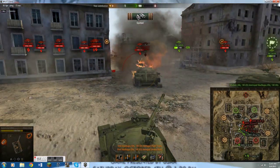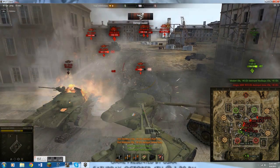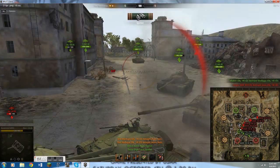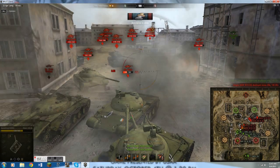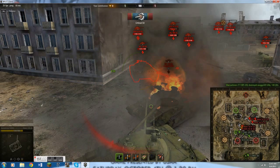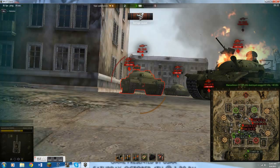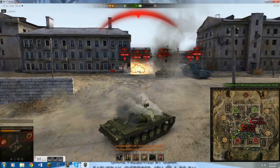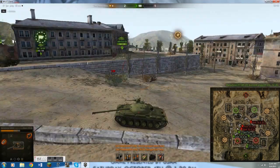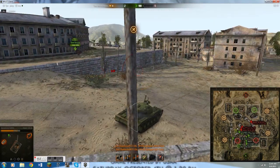He hit my ammo rack. So I have loaded here a large repair kit, a large first aid kit, and a fire extinguisher. And what I like about this game mode is that it requires a lot of team effort. And I get shot from behind, but as you see there, those two times I got shot from behind I didn't take any damage. When you shoot allies, you don't take damage, which I think is a good feature, considering you're going to be in a very, very small area trying to defend the flag, take the flag, etc.